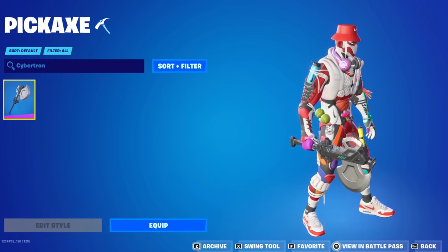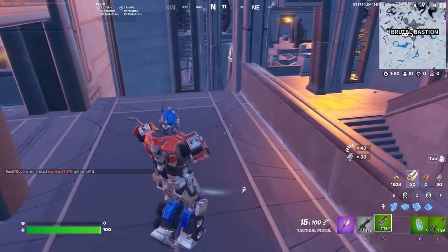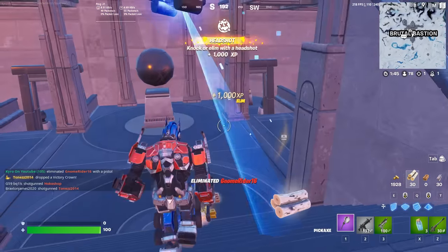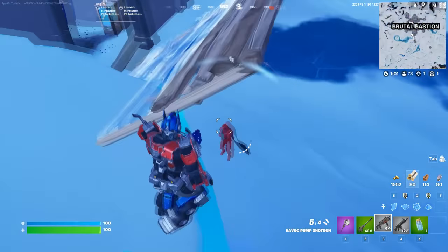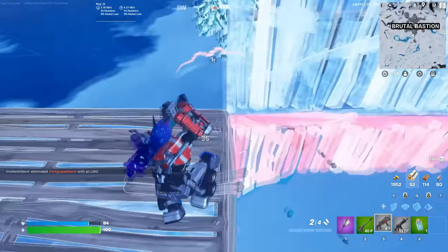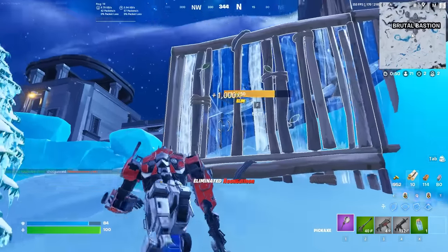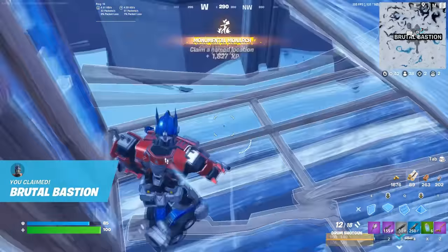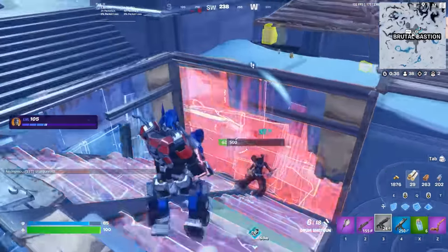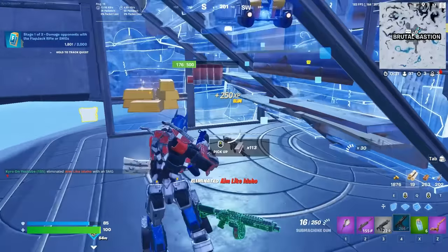We have the Cybertronian Axe. This was added to the game during the Chapter 4 Season 3 Battle Pass, and this is the pickaxe designed for Optimus Prime. It's just so insane to think about that we finally have an Optimus Prime skin in the game. We've had Transformers leaks coming to Fortnite basically since Chapter 1. I never expected them to actually add a skin like this, and even if they did, I thought it was going to look a lot worse. It actually looks really clean. The pickaxe might be my favourite part — it has a really simplistic design with a custom animation, and it's going to fit in with all of your favourite skins.